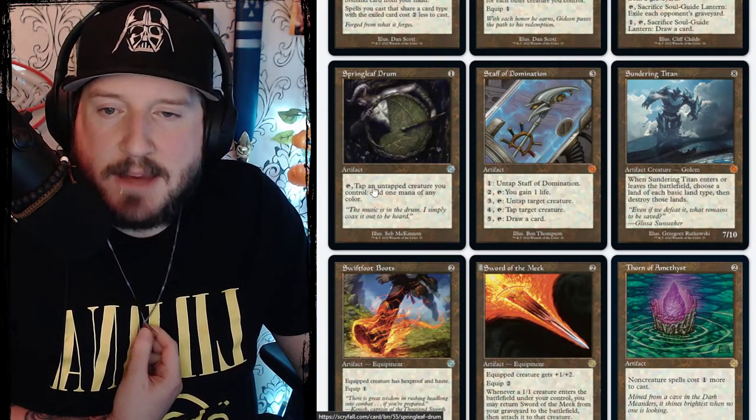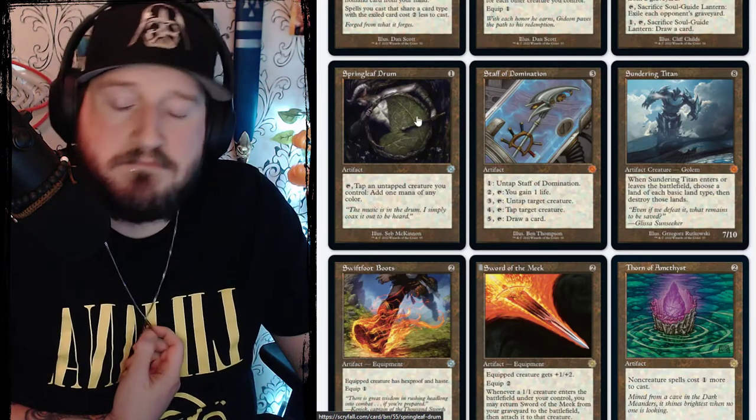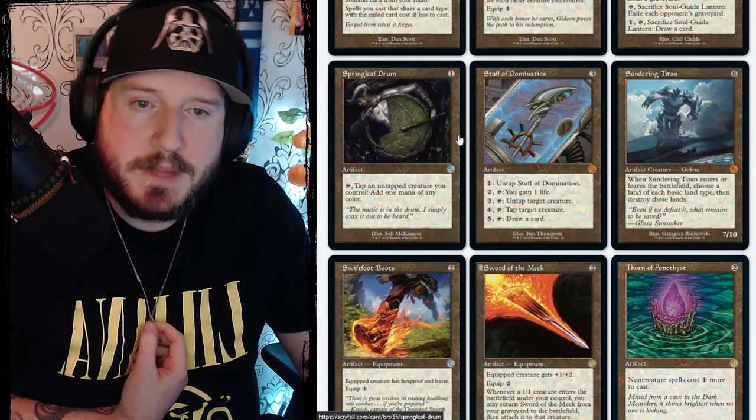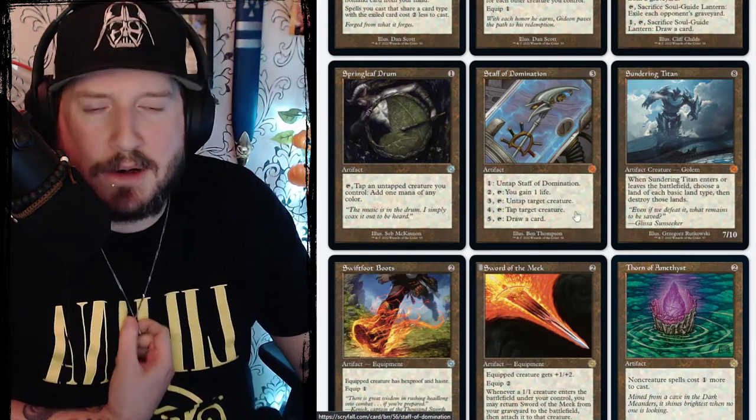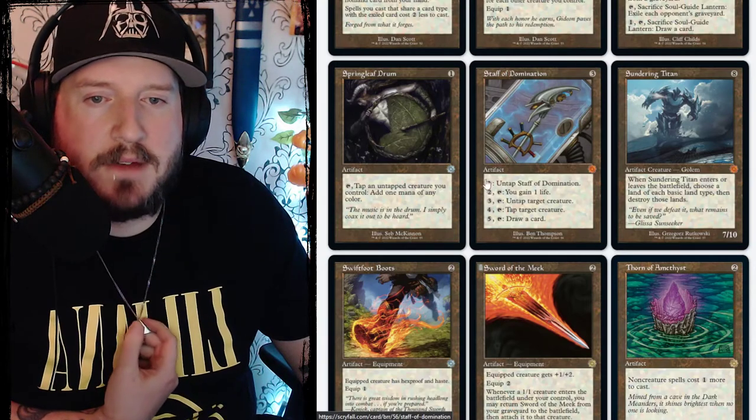Springleaf Drum is one mana for an artifact — tap it to tap an untapped creature you control and add one mana of any color. Not that great. But they're really reprinting like all of the greatest hits.